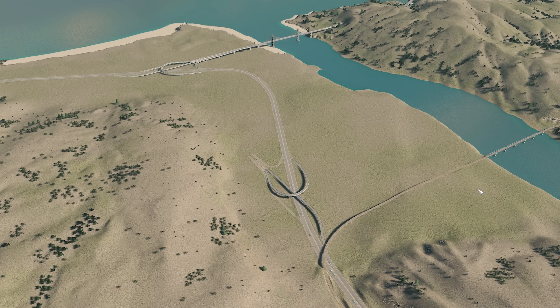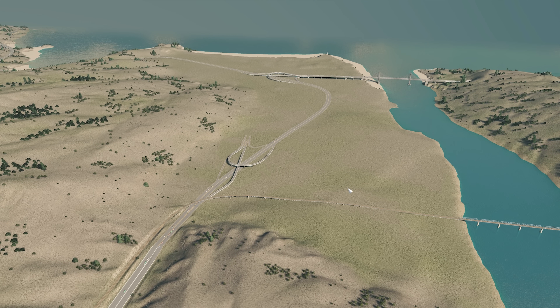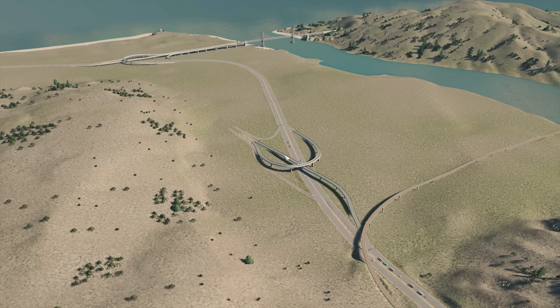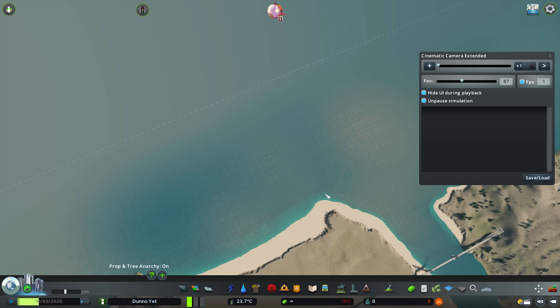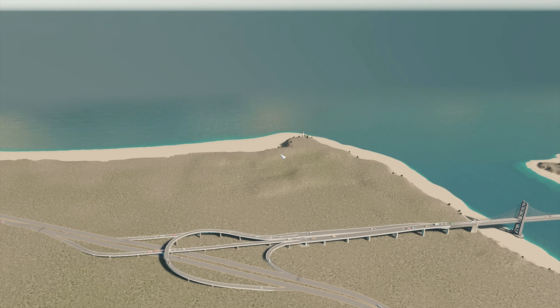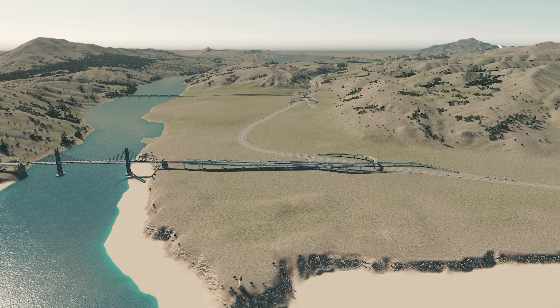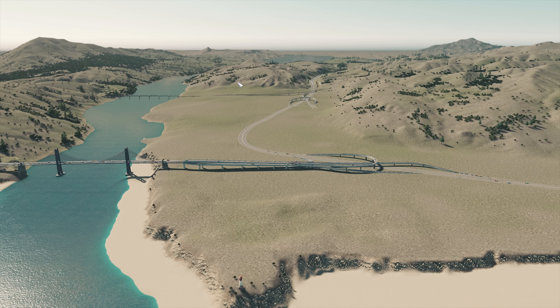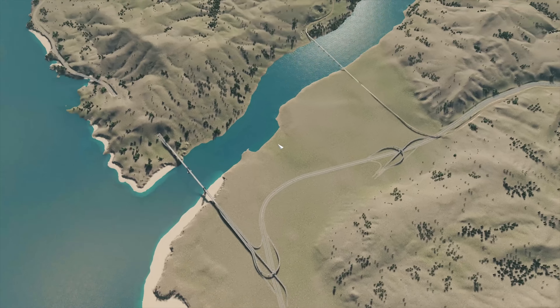I'm going to keep it quite small but big at the same time — so skyscrapers, neighborhoods, industry — but in terms of how big those areas are, it's going to be somewhat small and feature a lot of interesting things. This city is actually right next to the map edge because that's where the coastline is and where the water is going to sit. That means I have a lot of space on the other side rather than wasting it on ocean. If you download this map you're going to need the 81 Tiles mod.